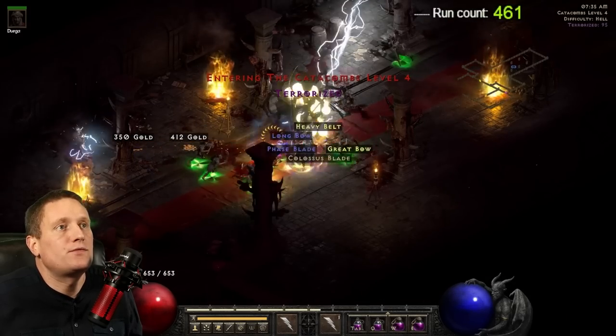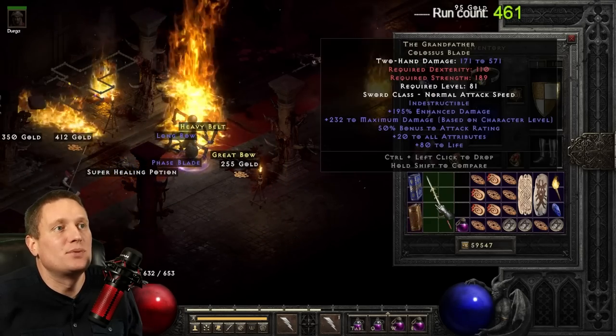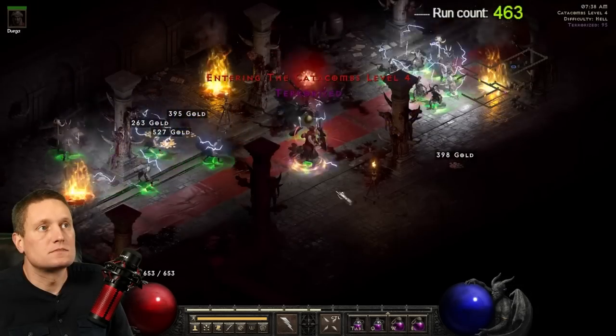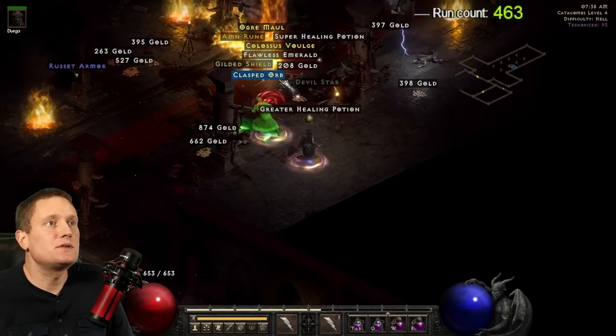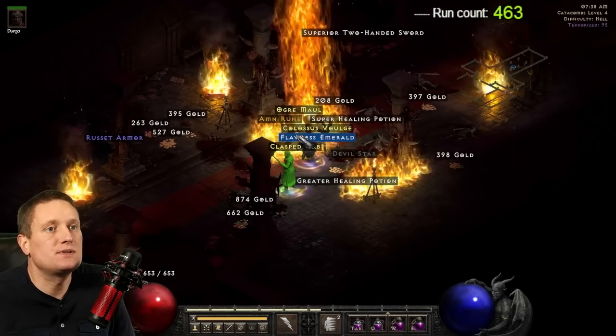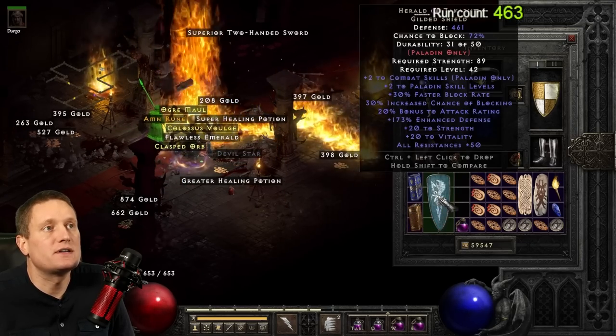On run number 461 — it's been 19 runs since we found the last Grandfather — boom, another one. Here on run 463 we have a Herald of Zakarum gilded shield — excellent find, and kind of hard to find sometimes too.